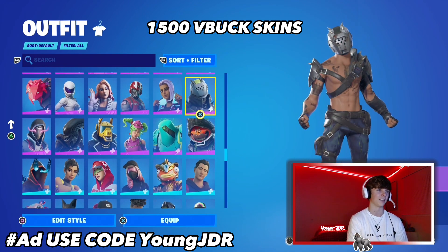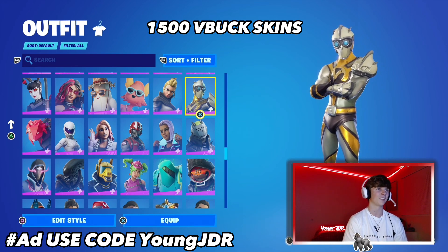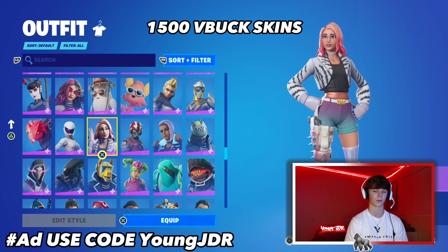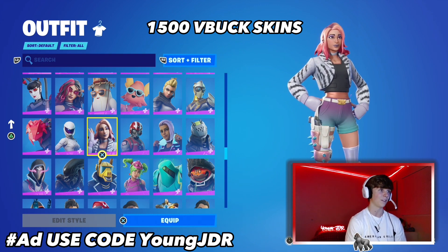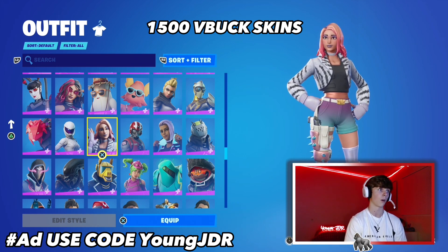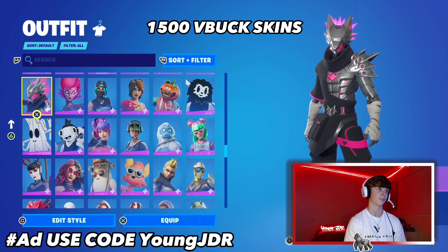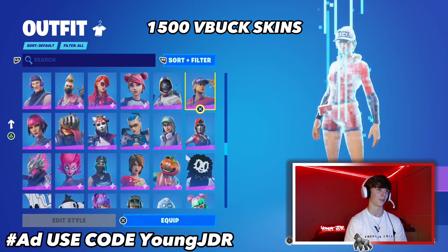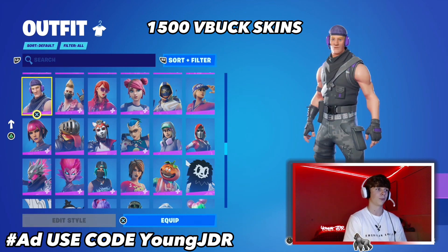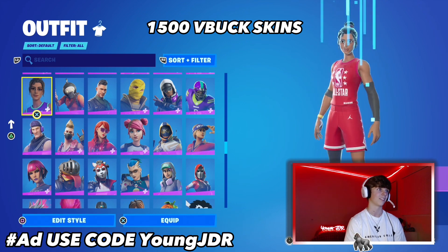Now we're finally in our epic rarity section. Feel free to pause the video if I'm going too fast. This is where a lot of the battle pass skins are — epic rarity skins are usually 1500 V-Bucks in the item shop or from battle passes. A cool one here: the Sub Commander came out in Season 3 as a Twitch Prime exclusive — I don't think many people have this. If you want to go back and look at that one, it's a really good skin.